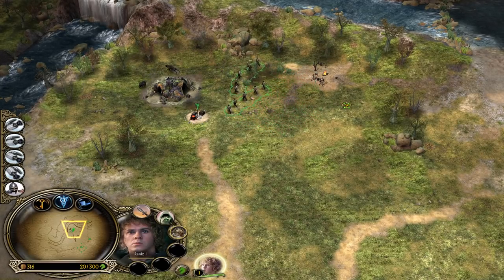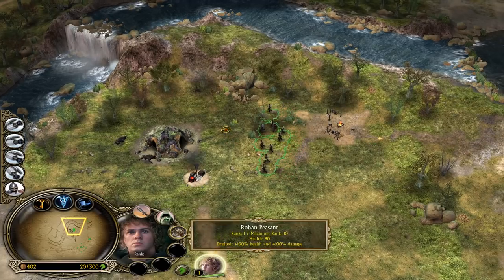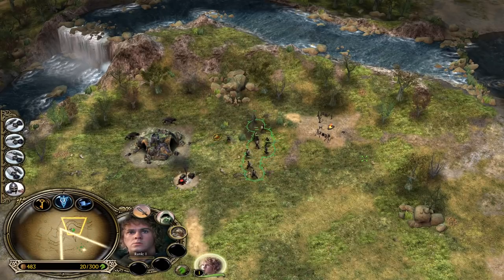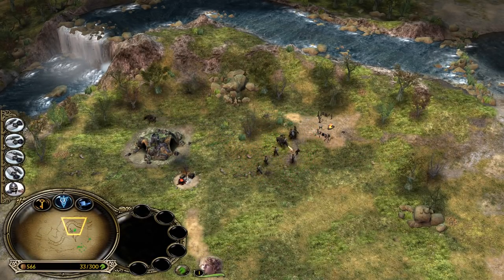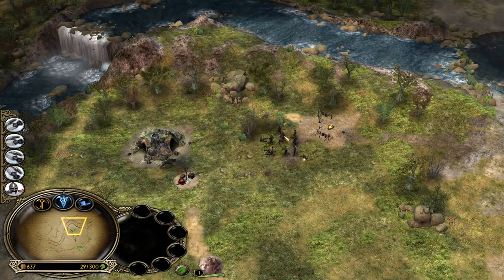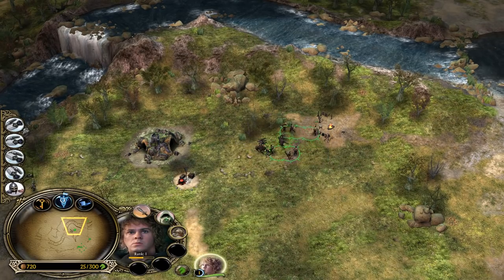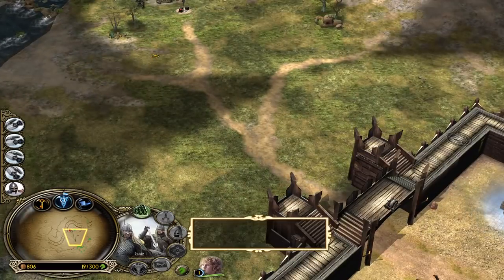Ideally you want to lure them out one by one - this is going to make the creeping much much easier. They're going to come out at the same time so it's going to be hard. Come on - now we can turn and fight, the second one is still busy. This means we can just focus on the first enemy. We have a Gondor opening - let's use our Rohirim.